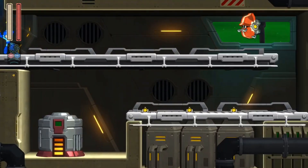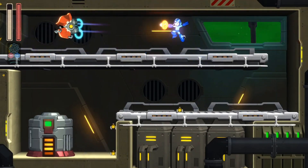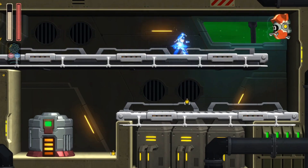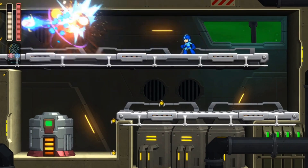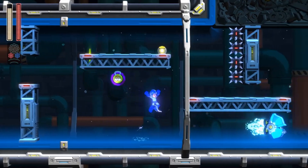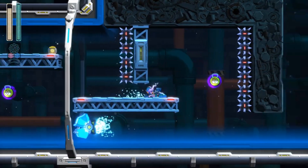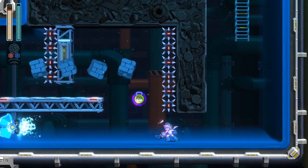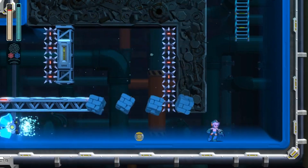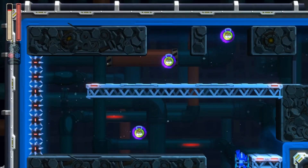I did also manage to get some power-ups to give me energy pellets more often, so hopefully I won't die as much. As I get my ass kicked by one enemy... okay so that's how you switch to the Block Dropper, or I guess any other power-up. Well, no kidding.